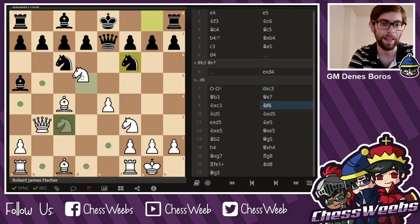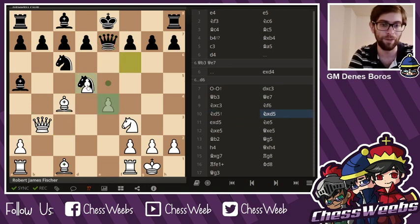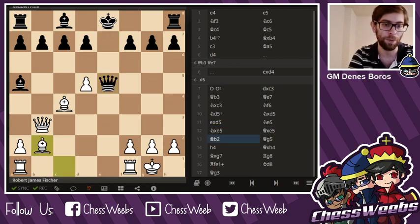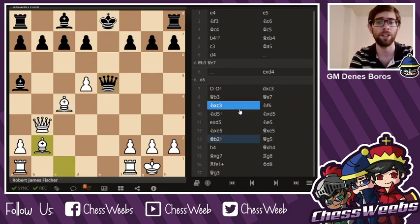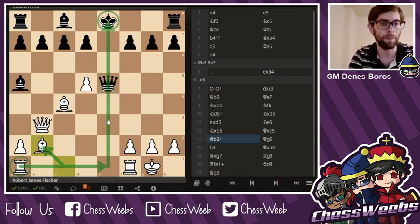Knight f6, knight d5 — immediately winning time, attacking the queen and preparing bishop a3 ideas. Knight takes d5, he takes, knight e5, takes, takes, bishop b2. Now bishop b2 is a very strong move, because not only do you prepare the rook to join the fray, but you also win time by attacking the queen.